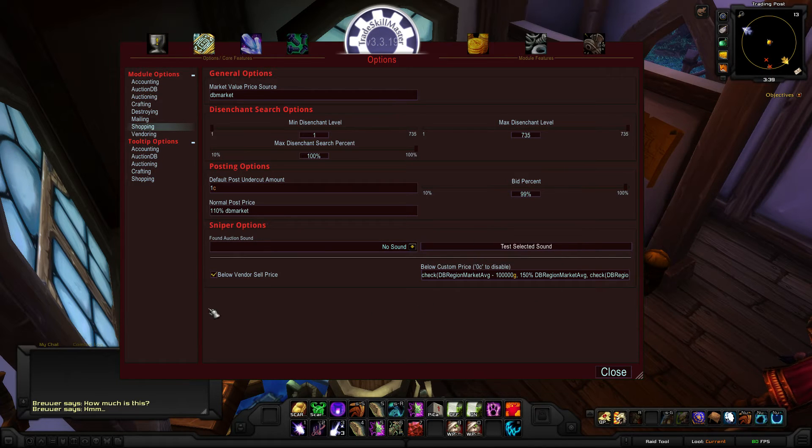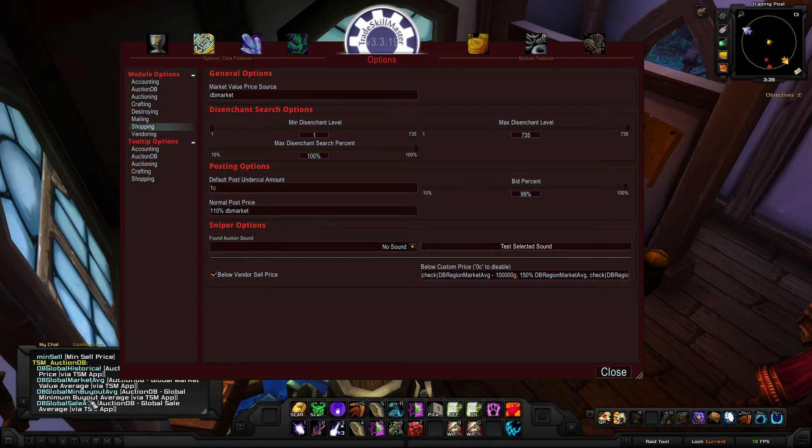TradeSkillMaster has built-in price sources that you're able to pull from if you want. You can learn that just by doing TSM sources. You can scroll through on the bottom and see the price sources that are available — percentages you can pick from, combine them, average them, min, max. Tons of different items that you can pull from right there.